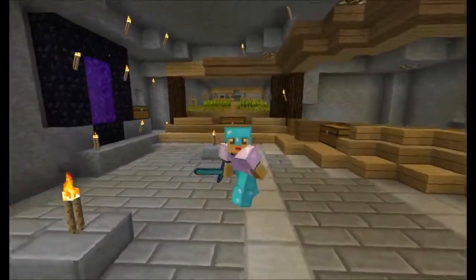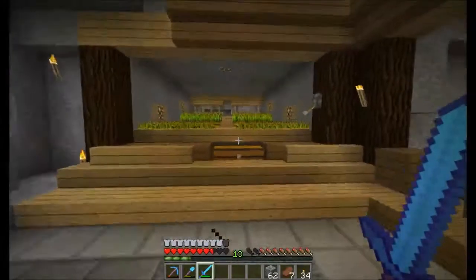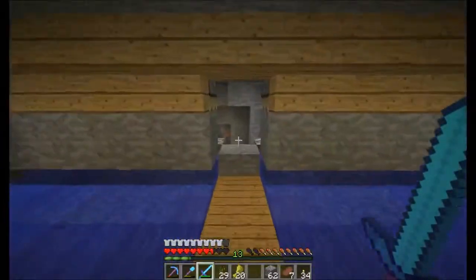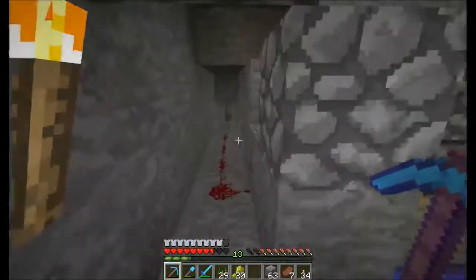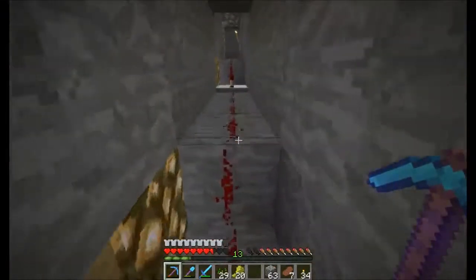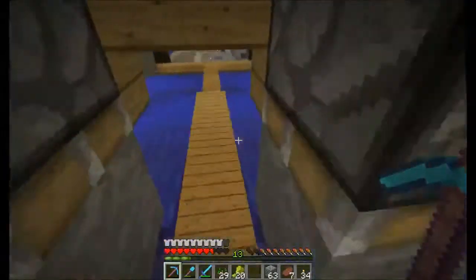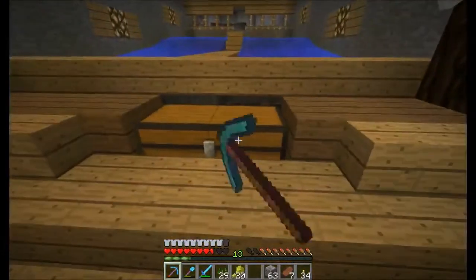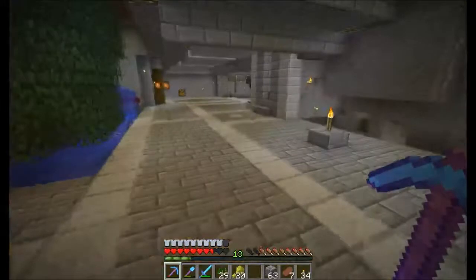Welcome back everybody. We are back at the base. You can see the wheat has finally finished growing — let's give that a quick harvest. I will show you the simple design here: release the water, everything flows down. I have actually AFK'd here for a few minutes, but it's just a simple switch behind there, redstone running up to here, pretty simple, does the job very well. Flows everything down into the hoppers.